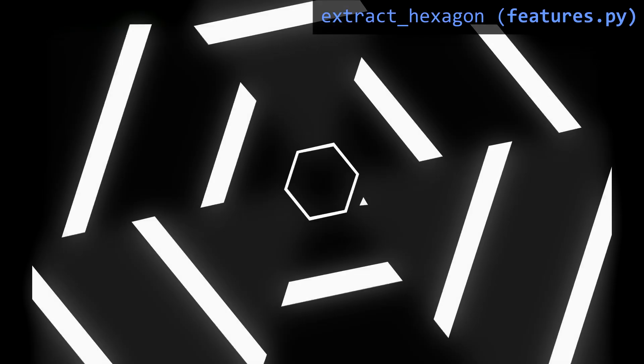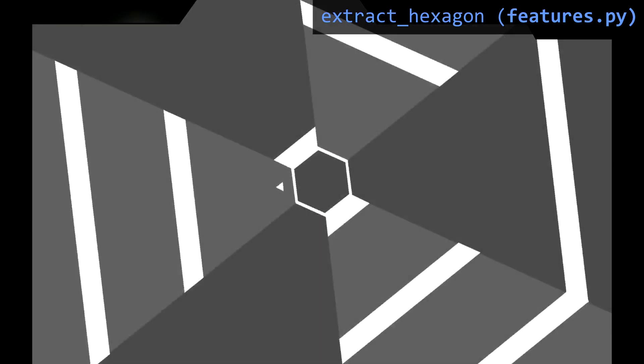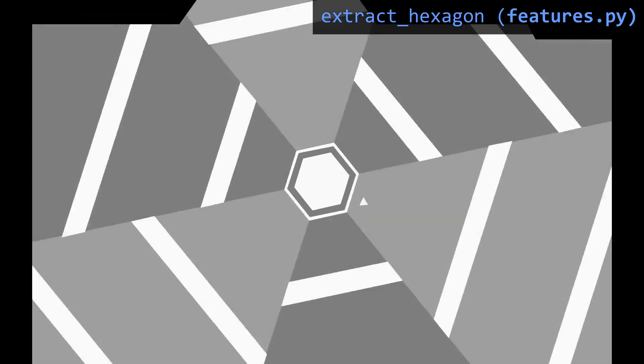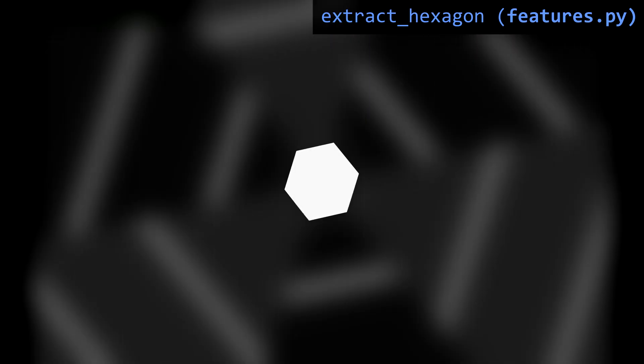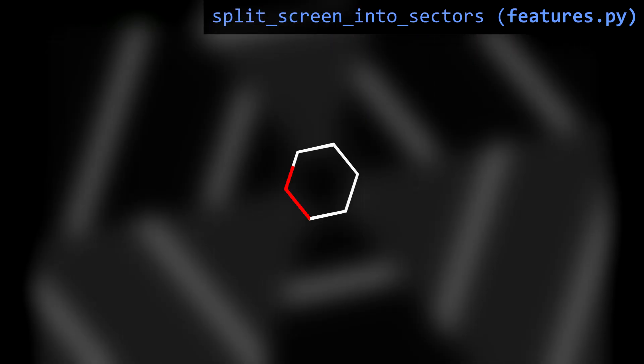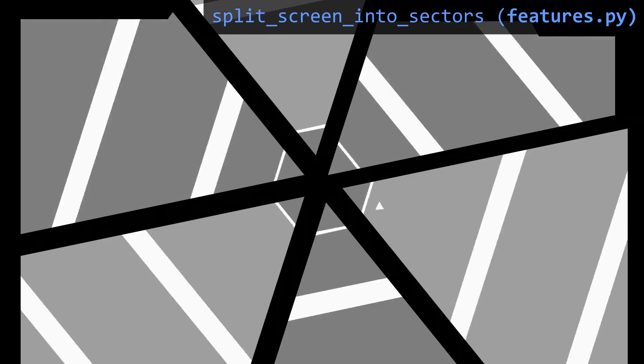Once we've identified the contours in the image, we want to find the hexagon in the center of the screen, since it forms the basis of how everything else is oriented. Unfortunately, we can't just assume that the contour closest to the center is the hexagon, since obstacles coming in can merge with it. Instead we first use a feature from OpenCV called flood fill to fill out the pixels of the hexagon in the middle, then invert this image, merge it with our original image using a binary OR operation, and finally perform thresholding to isolate the hexagon. Next, we use another OpenCV feature to approximate a polygon from this shape, which allows us to find the 6 corners of the hexagon. Then we can fit lines through opposite corners and use those to split the screen into 6 sides, which I call sectors, where obstacles can appear.